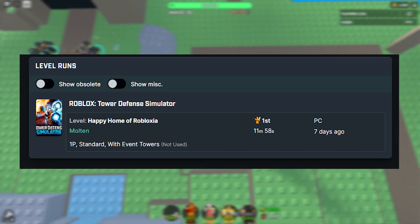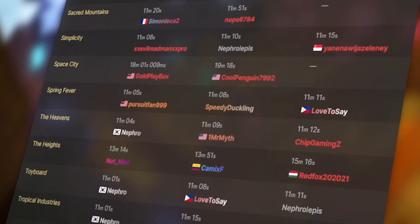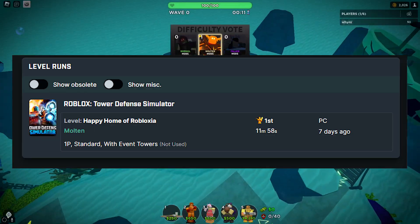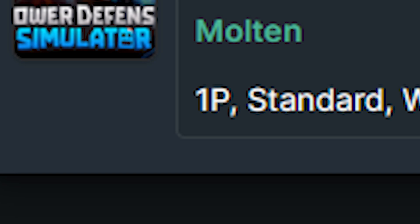Anyways, I got a record in TDS speedrunning. Tower Defense Simulator has a page on speedrun.com with actual people participating — sometimes no actual people, but that's fine. If you don't know what a speedrun is, it's basically a run with speed — it's actually just that you're trying to complete a goal as fast as possible. The goal that I decided to try and beat was defeating the molten boss on the map Happy Homes, Roblox, with Event Towers all by myself.